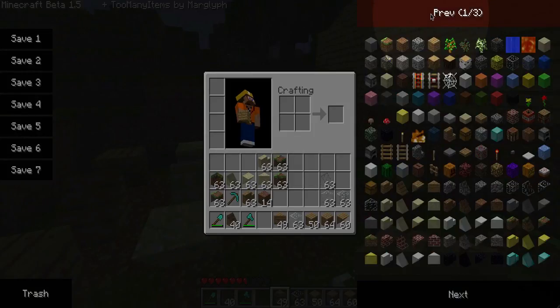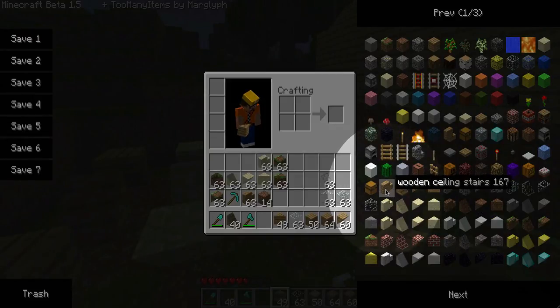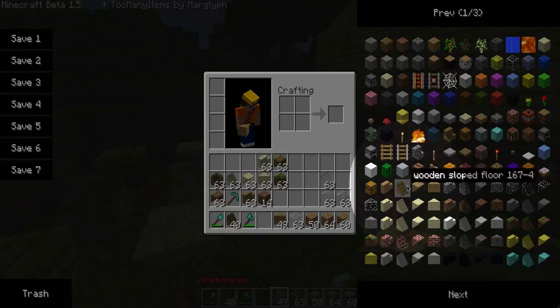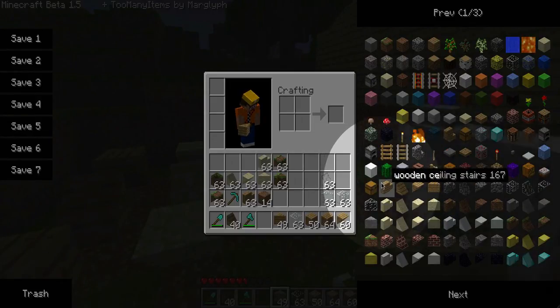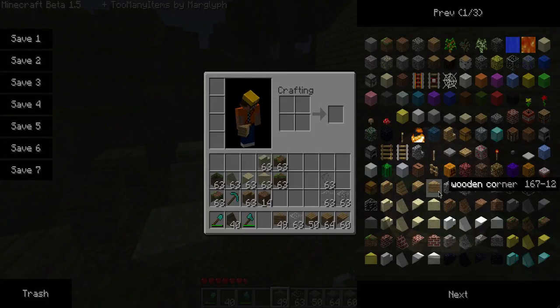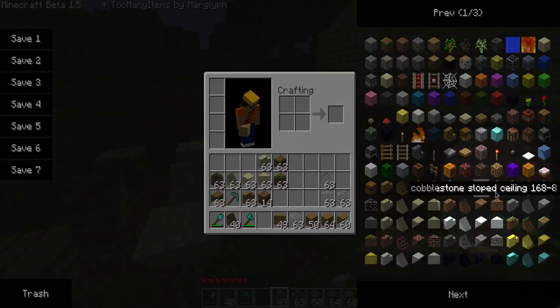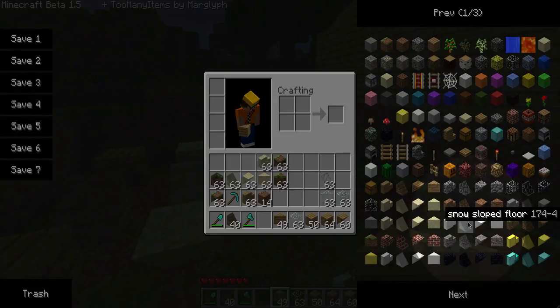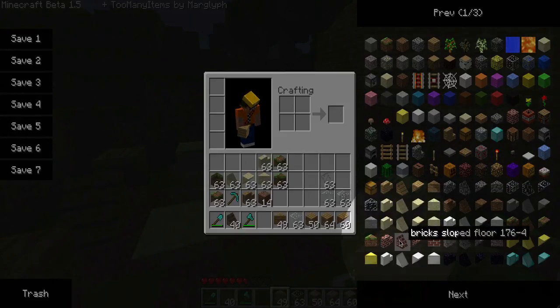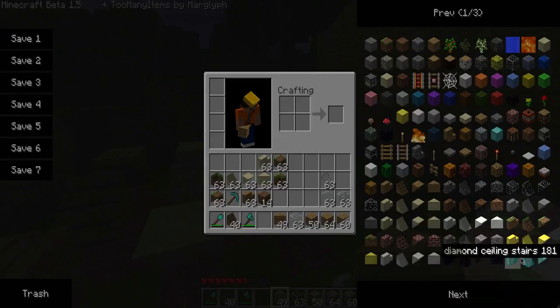I'll show you all the different parts and materials. You've got the wooden ceiling stairs — the upside-down stairs — the upwards-pointing slope, the downwards-pointing slope, and the sideways corner-smoother. As for materials, you've got wood, cobble, glass, sandstone, dirt, stone, sand, snow, grass, bricks, gravel, gold blocks, steel blocks, obsidian, and diamond.